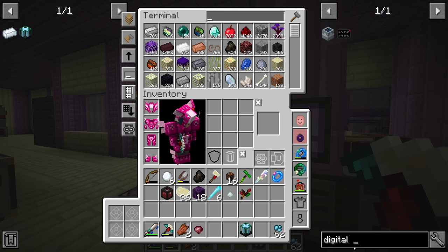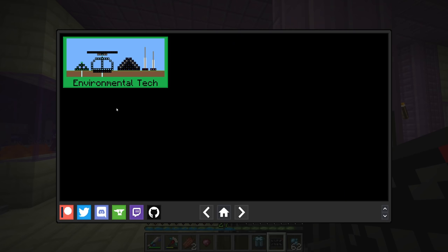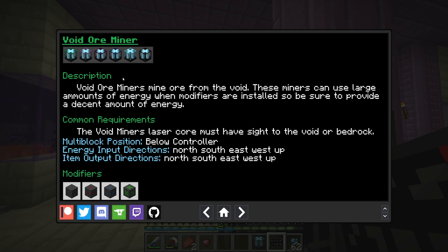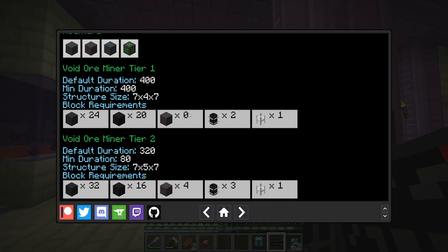We make the energy crystal, craft that into the diode using the signalum glass, and craft everything together to get the controller. To actually use it we have to build the multiblock structure. If we type 'digital guide' in JEI — it requires one more litharite crystal but it shows us how to build the multiblock. Under Environmental Tech, void ore miner tier one: it mines ore from the void and uses large amounts of energy when modifiers are installed. At tier one there are zero modifier slots — so we can't make it faster — but it's a seven by four by seven structure.